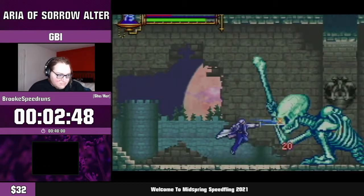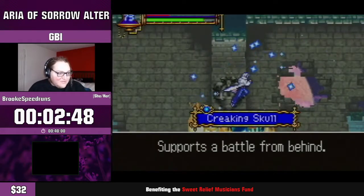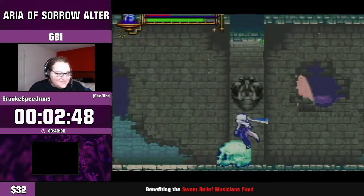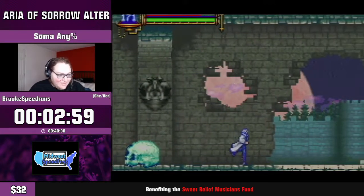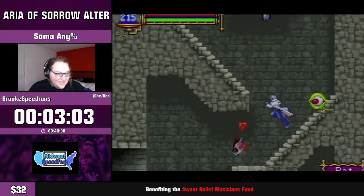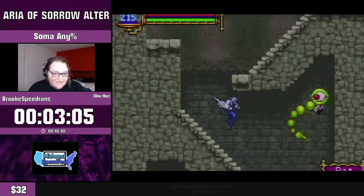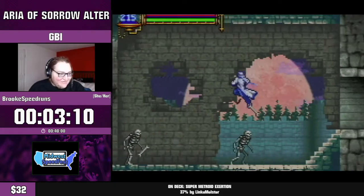Got it! The Creaking Skull soul is a blue soul, which means it's a support type soul. In particular it summons a giant Feedman drone that attacks with you — it's really useful, very powerful, and it's going to help us even more so later.